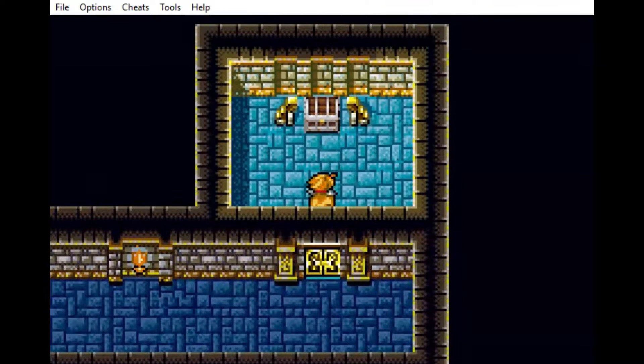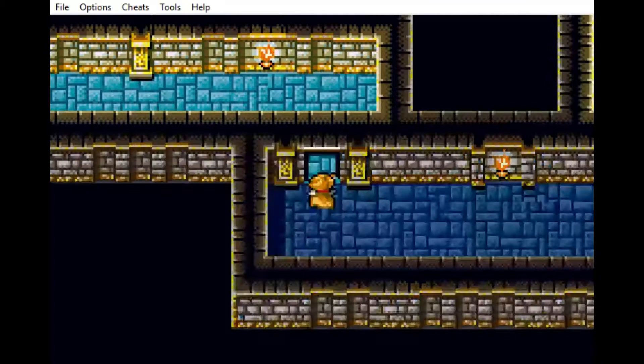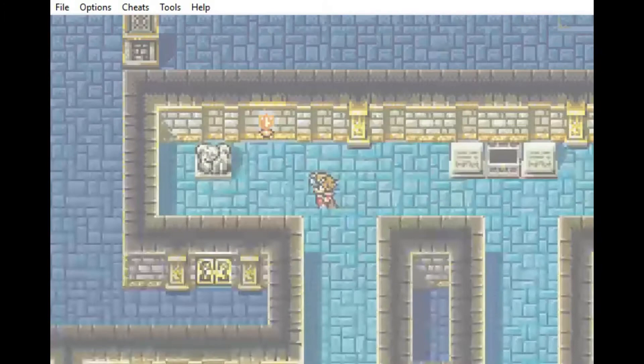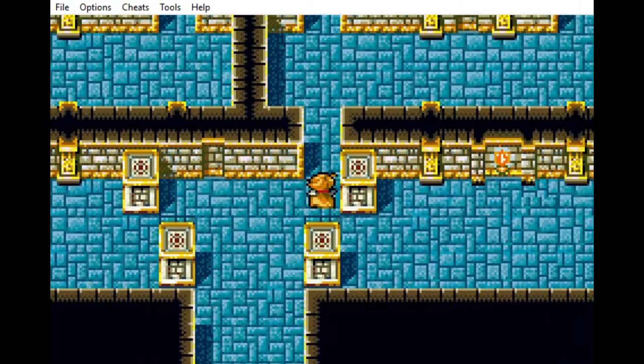Megalixir — that's the only chest I know of that contains a Megalixir. That's the one chest, plus that one spot where you can grind Zombie Dragons. If you do that long enough, I wonder what would happen — would you reach level 99 first, or would you find 99 Megalixirs first?